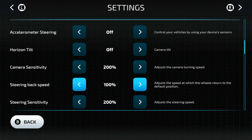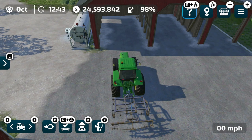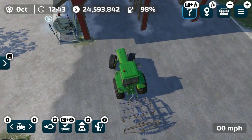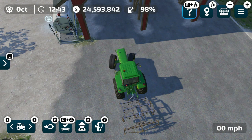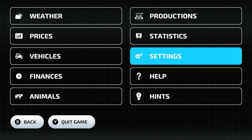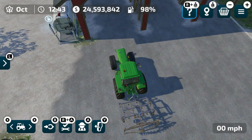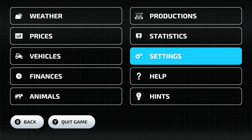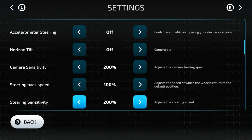Steering back speed is how fast your vehicle is going to steer back. If I turn and then let go, the wheels turn back pretty quick at 100%. If I adjust that setting down to 50%, which is the lowest, it'll take much longer to steer back. Steering sensitivity affects how fast the vehicle steers — turning it down makes steering slower, and turning it up makes it steer faster. It does matter when you're actually driving around.